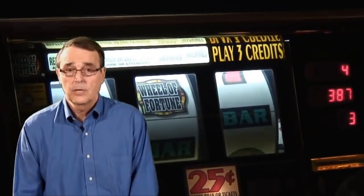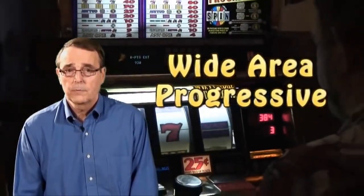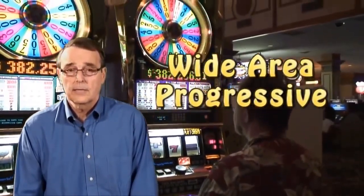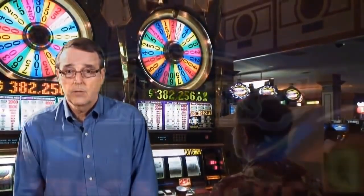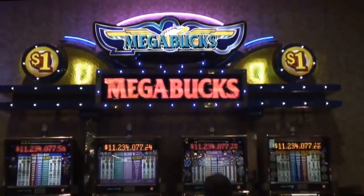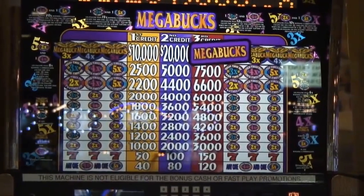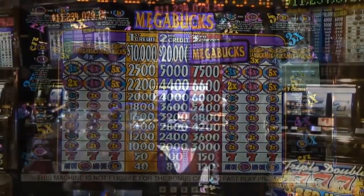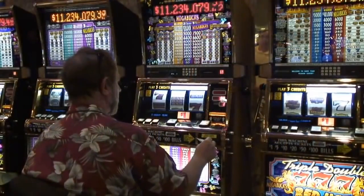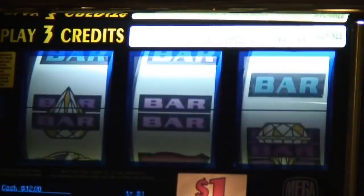The other type of slot machine I wanted to mention is known as a wide area progressive, where a large group of progressive slot machines at numerous casinos are linked together. An example of this is Nevada's Megabucks, where the jackpot starts at $10 million and builds until someone hits it. These $1 machines are located at more than 125 casinos throughout the state, linked together by a computer. Of course, you'll always want to play maximum coins on these machines, but you may also want to only devote a small percentage of your bankroll to playing them, because the paybacks are much lower.